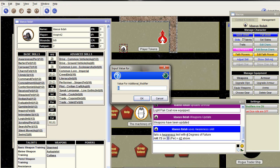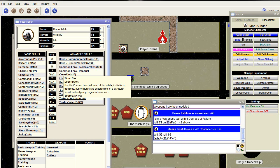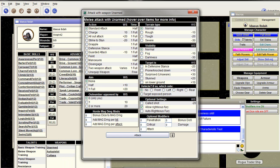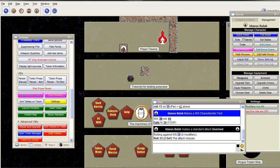Same thing — you can do a Weapon Skill roll. You can use advanced skills. You can also do an unarmed attack this way. Attack, and you will see the same thing again — with modifiers. So that's the full sheet.